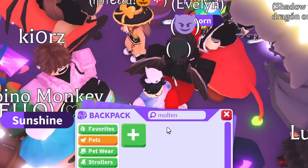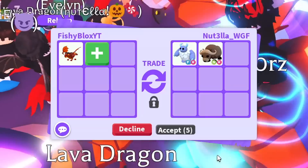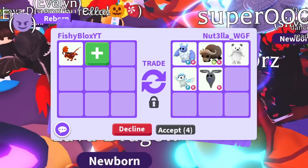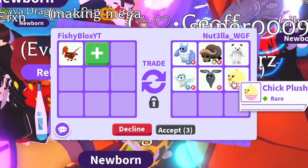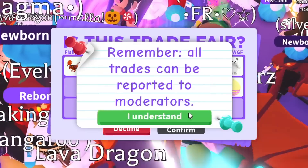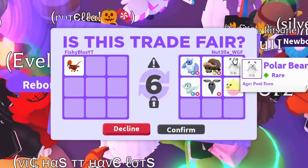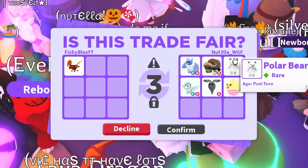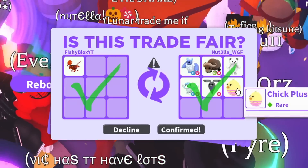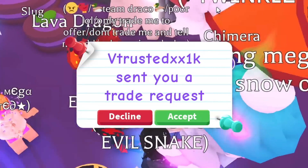It's a lava dragon, not a molten dragon. Next trade is a fly ride yeti, polar bear, neon fly ride muskox, winged horse — that's the Robux one — and a chick plush. This is a fair offer. The polar bear is an old pet and I love old pets. We just did that trade — this is a really nice trade, especially with the chick plush which is an old rare toy.